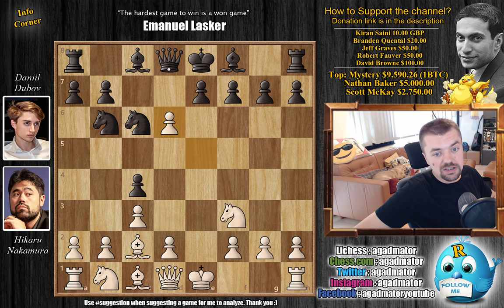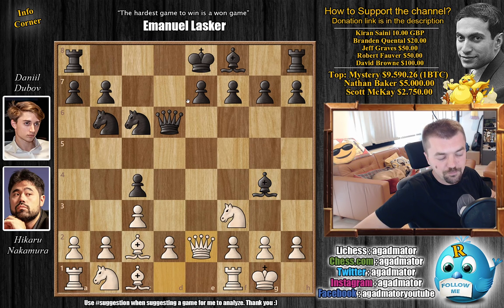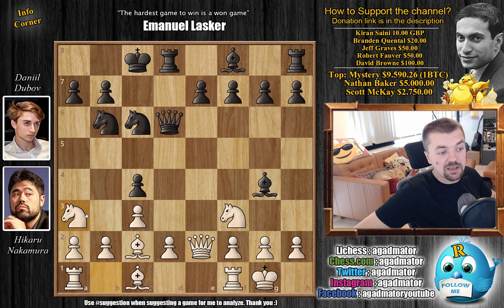E captures on D6. Queen captures, and now just castles. Bishop to G4, developing and pinning that Knight. Queen to E2. We have queenside castles by Dubov. And now Knight to A3, going after that C4 pawn. There are some games where Queen to F6 was played, and E5 is also a known move in the position. But Queen to E6 by Dubov is a new move — as of move 11, we have a completely new game.